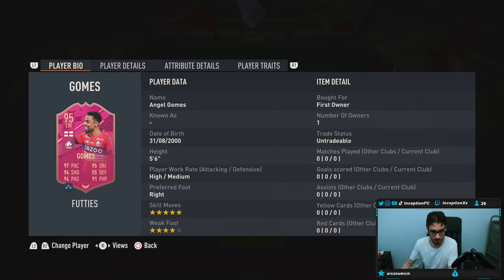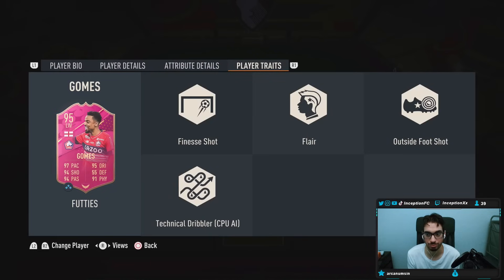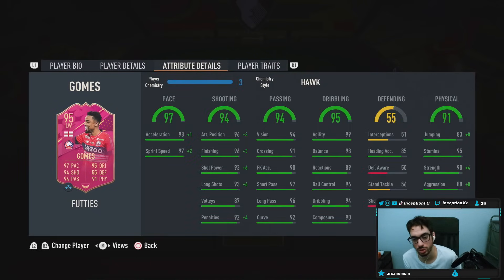We're taking a look at someone who is 5'6", high/medium work rates, right footed, 5-star skills, 4-star weak foot. I don't know why you don't give 5-star 5-star. I don't know why you don't make this card a premium — that's the first thing I gotta mention. He's English, League 1. Lille — you have to make a League 1 team. Finesse shots, flare, outside foot shot, in-game attributes — Hawk chemistry style to improve.